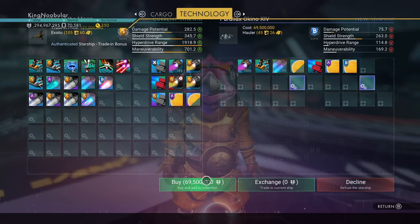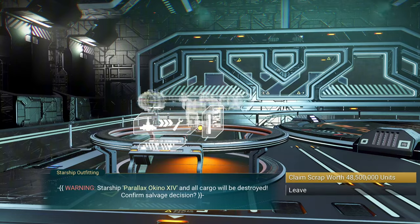Once you have located and bought a ship, go ahead and salvage it to gain Starship AI valves. Once you've got some, we'll move on to step number 2.